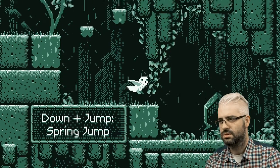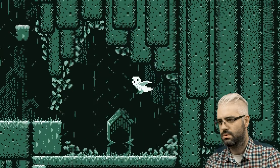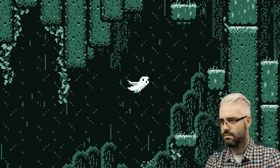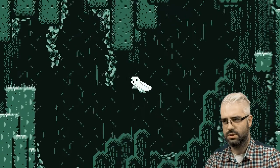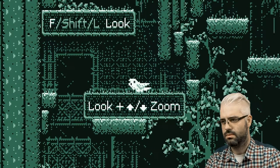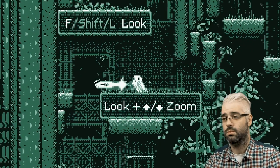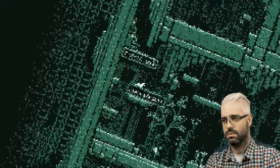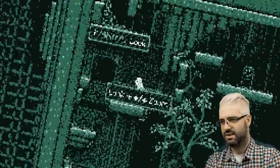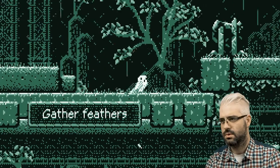Down, push jump. Spring jump. Okay, what do I need to do? Jump. Whoa. Okay, look. Really pixelated, but still — gather feathers.